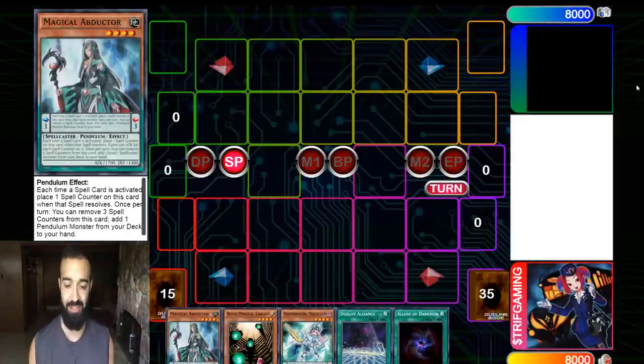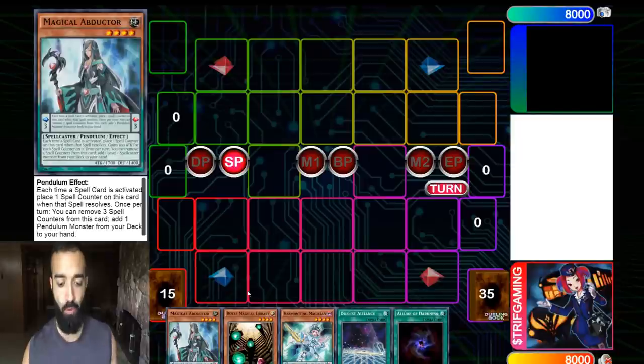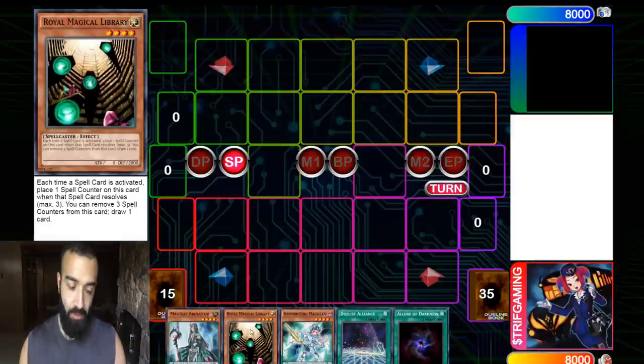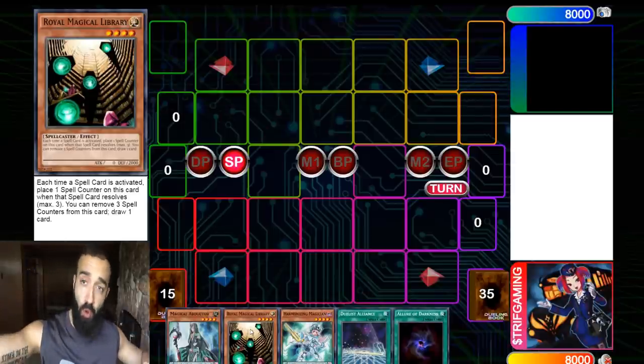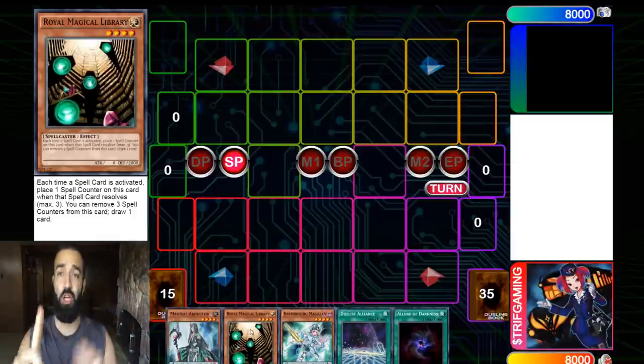We're throwing in Magicians and going straight in. I noticed Royal Magical Library is a fantastic budget alternative. The reason we were playing Blue Boy extenders was for Souls — so if you don't play Magician Souls, you shouldn't play Restage, you shouldn't play Jester Confit. If there's no Souls, there's no point for Confit, no point for Restage, and no point for the Blue Boy extenders.